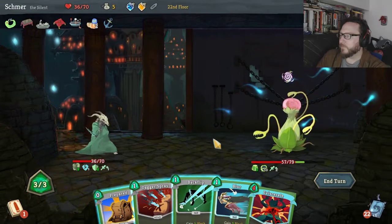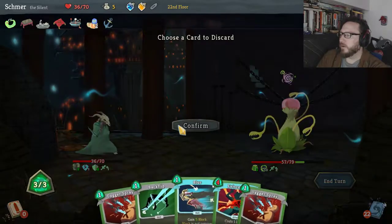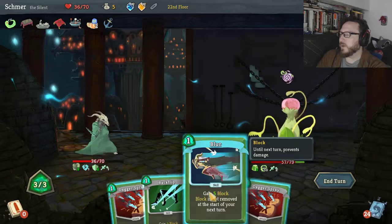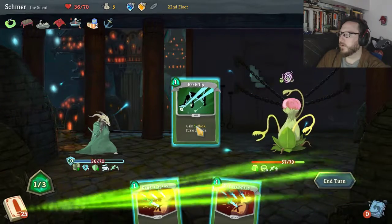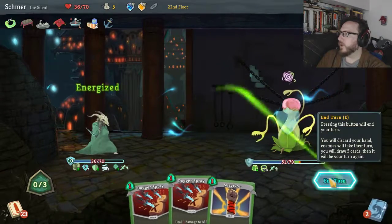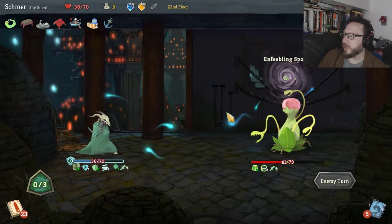This hand is good. We're gonna discard Eviscerate because we want to Blur, Backflip, and Flying Knee. Making progress here — it's slow progress but it's progress nonetheless. These plant guys give a lot of my builds problems.